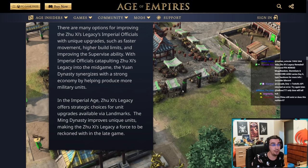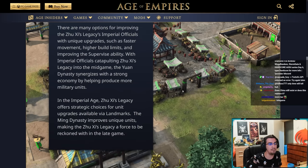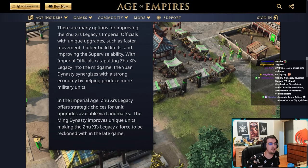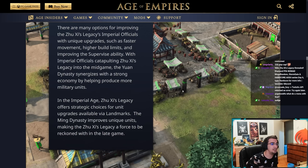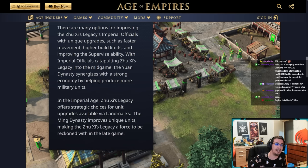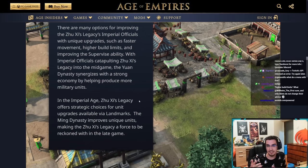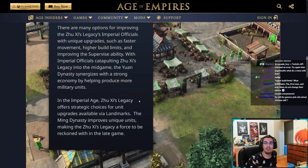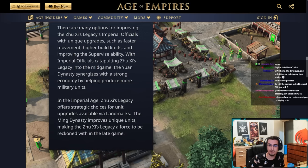The Yuan dynasty helps the economy by producing more military units. In the imperial age, Zushi's Legacy offers strategic choices for unit upgrades available via landmarks. The Ming dynasty improves unique units, making Zushi's Legacy a force to be reckoned with in the late game. So the dynasties work differently — they give you different stuff — so Song dynasty here is not the same Song dynasty as in base Chinese.